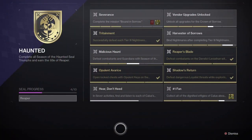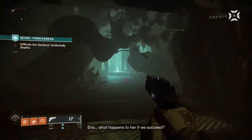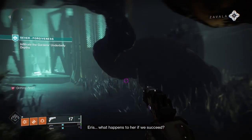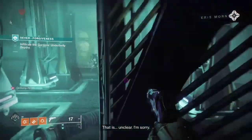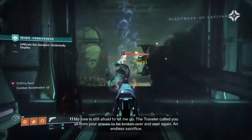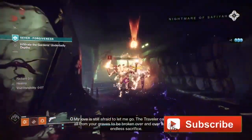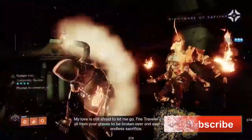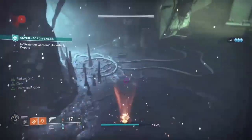To unlock the new Reaper title, you will have to complete all 10 of the associated Season of the Haunted Triumphs. The first of which is titled Severance. This will require you to complete the seasonal quest titled Bound in Sorrow, which includes 7 total weekly Severance missions. These missions are introduced over the course of the first seven weeks of the season and will remain playable once released for those coming into the season late.